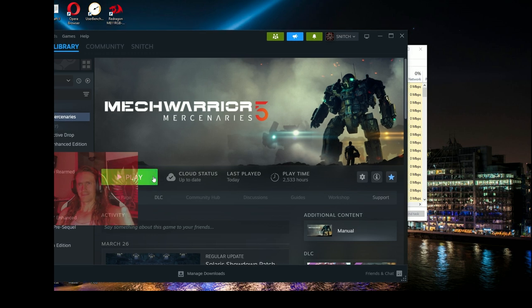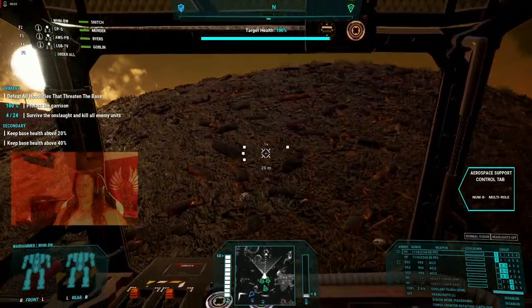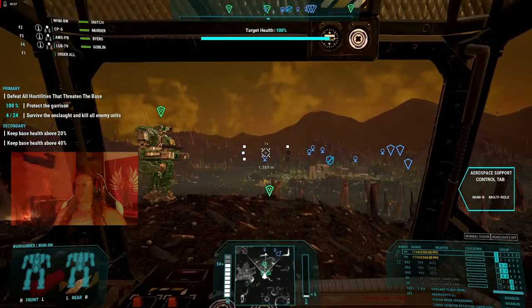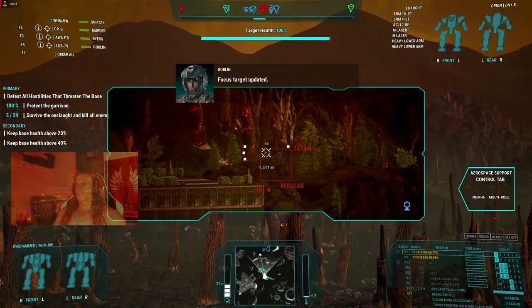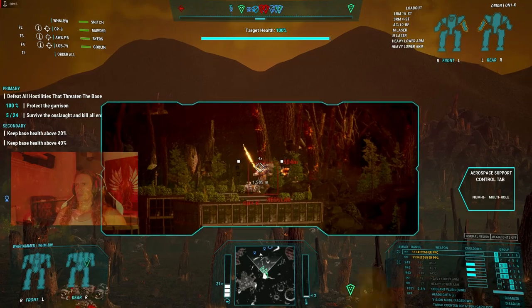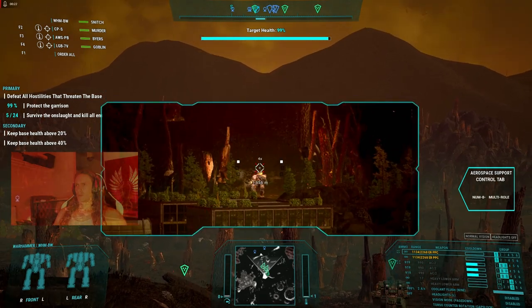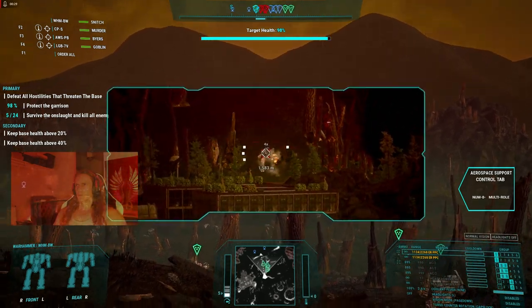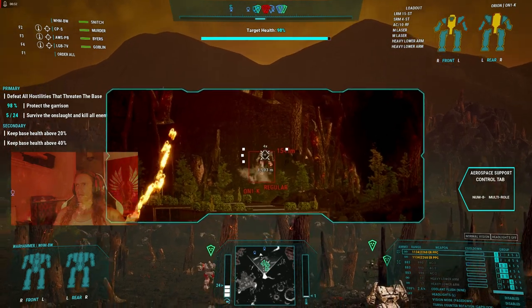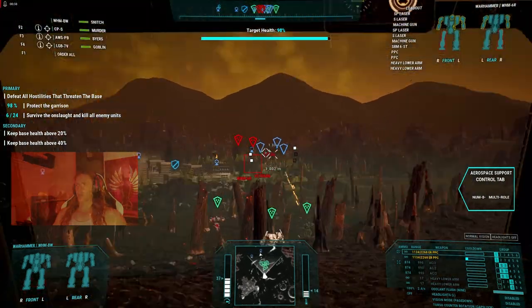Let's try that again. Here we go, another attempt to see if the game will crash on me. We've got company closing in on us — go get him. This is what those autocannon twos are good for. Sensor range? Don't care — if I can see him, I can hit him. Yeah, he's not having a good time at all.